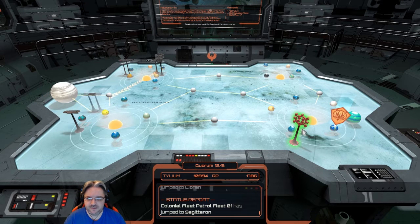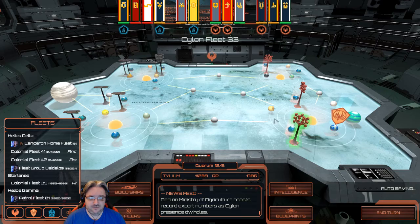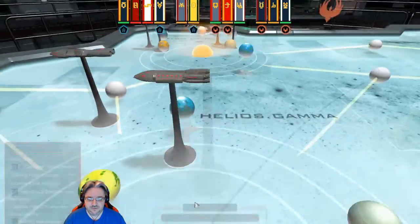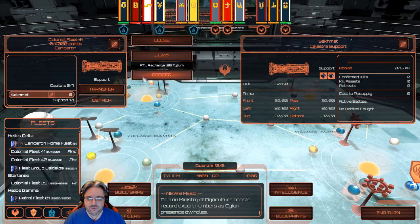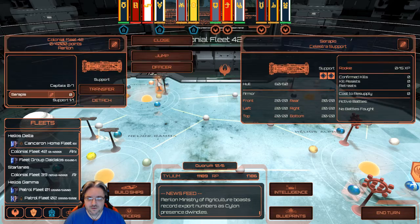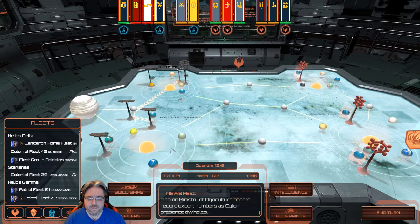Detected a Cylon strike fleet — there's a first. A new Celestra has been deployed, so we've actually got some targets now. Not ideal but okay. Jump to there — I've plotted their jump coordinates. Transfer to Count from home fleet. We'll go there and then have another one ready for the next fleet.